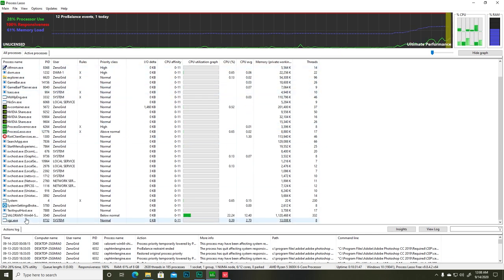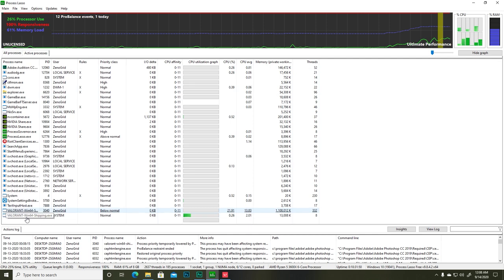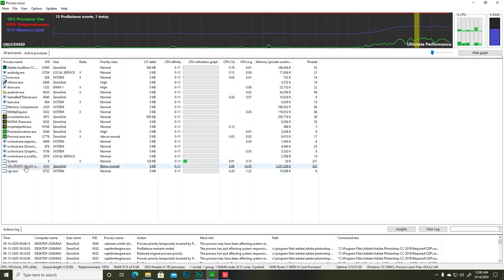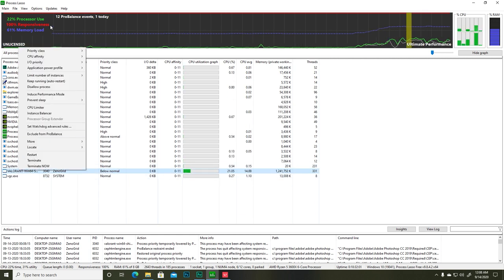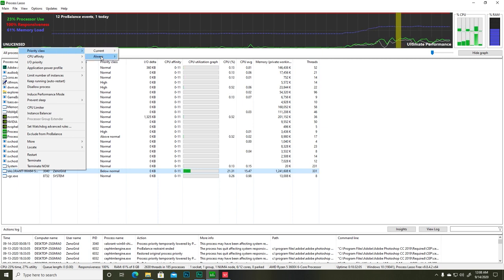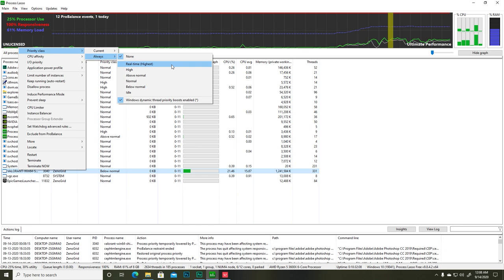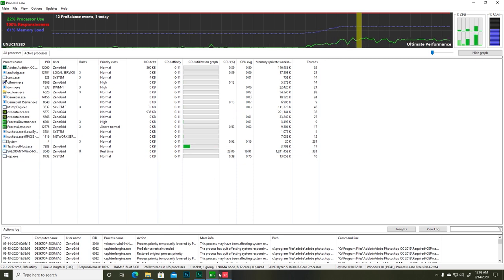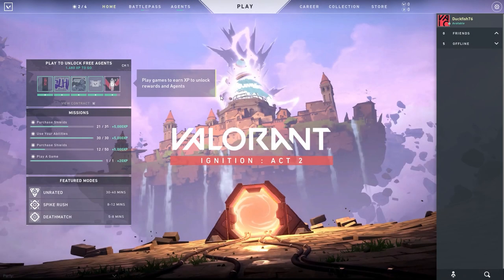In Process Lasso, find Valorant in the active processes list. Right-click on Valorant, go to Priority Class, then select Always and set it to Real Time (Highest). This gives the maximum amount of CPU priority to Valorant. I'm not 100% sure how legitimate this is, but I hope it helps. At this point you should be able to play the game well — that's it for today, and I'll see you guys in the next video. Please don't forget to subscribe.